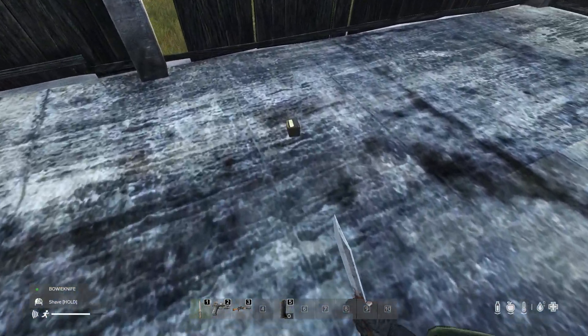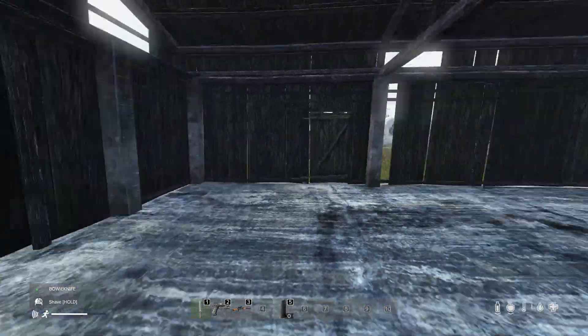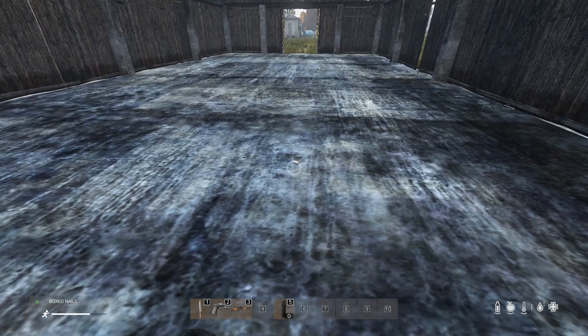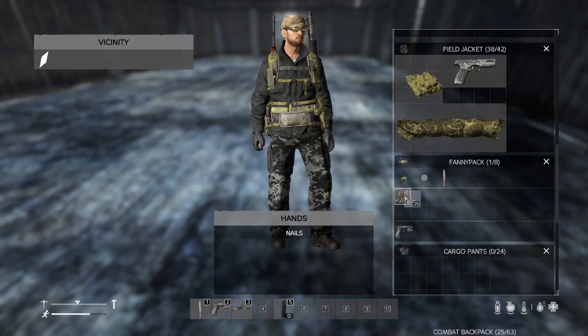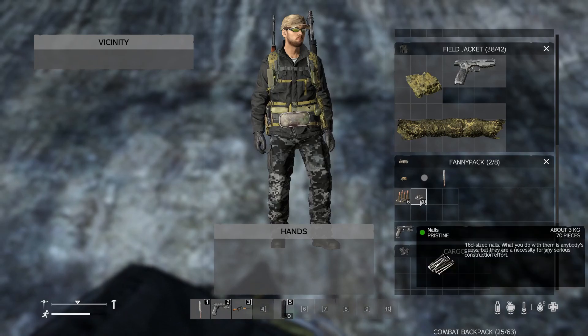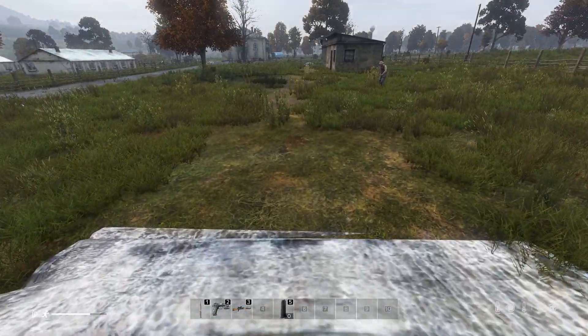In these smaller barns again, and I'm surrounded by a bag. I like to unbox the nails for two reasons: one, it may or may not help towards the spawn rate with the item being open; two, they stack better — you'll get more in your inventory slots if you unbox them.